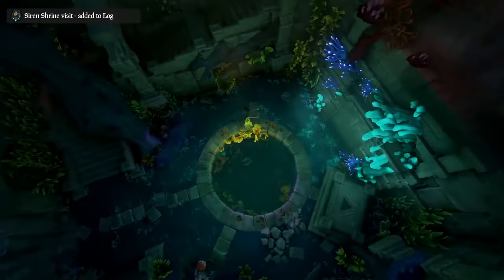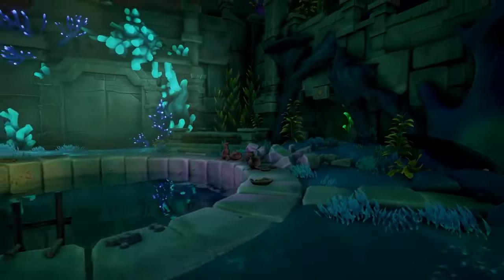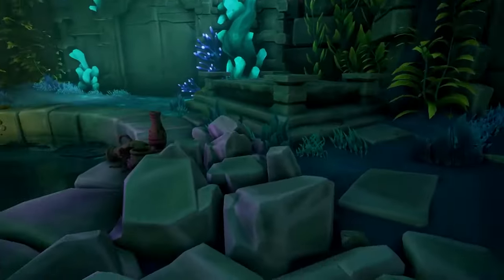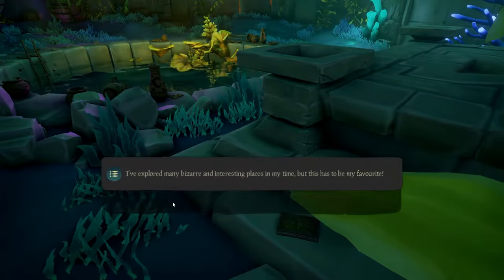You can take a shortcut by jumping into the water in the pool in the middle. There is a ladder where you can climb out because you're going to go back on the land. Once you climb up the ladder, you'll see at this altar thing over here there will be a book — the first journal that you need to read — so go make sure you read that.